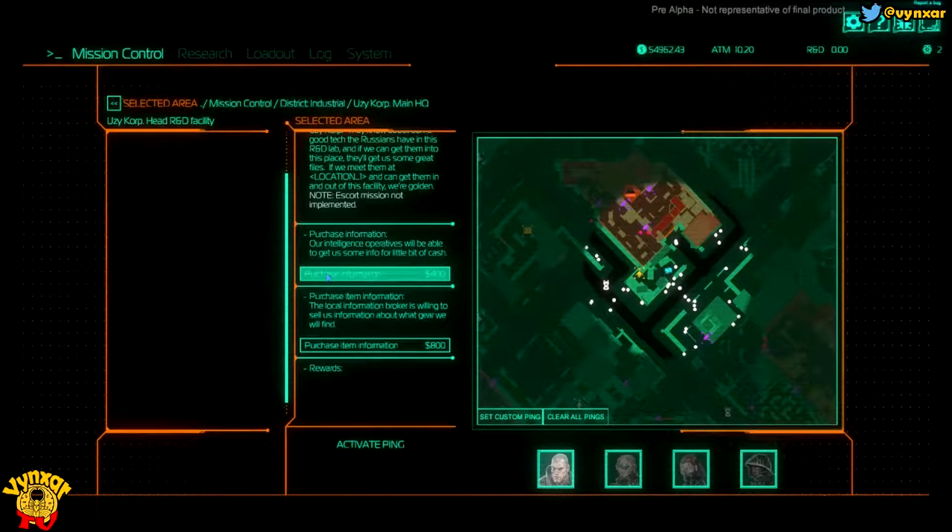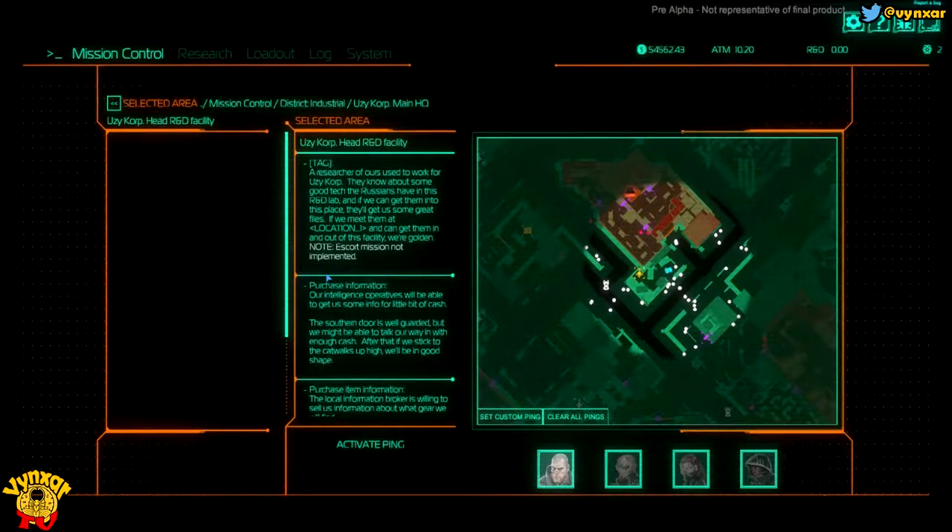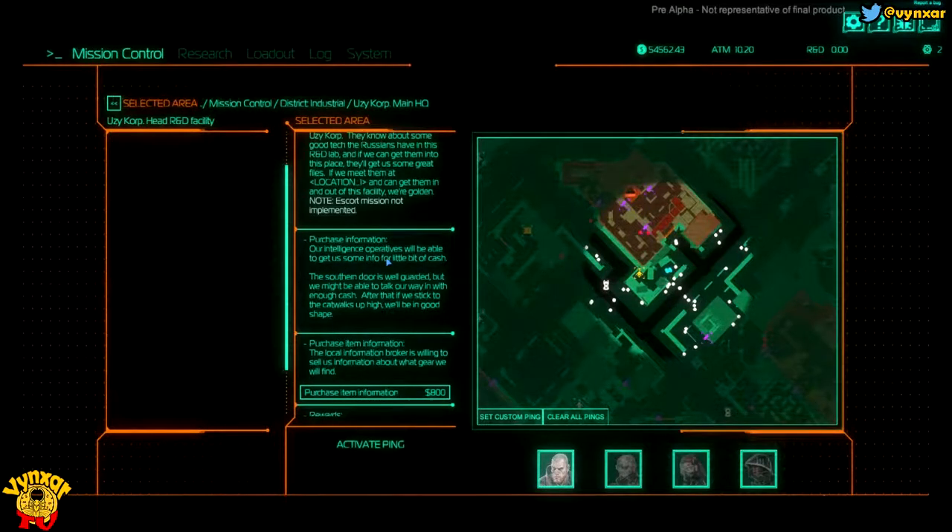So we're going to buy this information here. Our intelligence operator will be able to... the south end door is well guarded, but we might be able to talk our way in with enough cash. Good to know. After that, if we stick to the catwalk up high, we'll be in good shape.